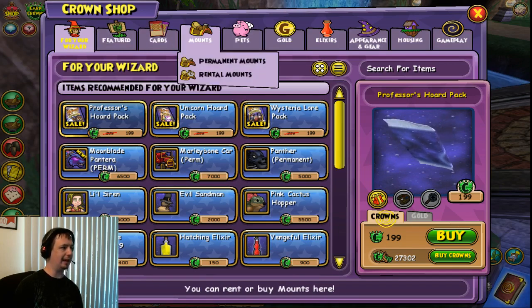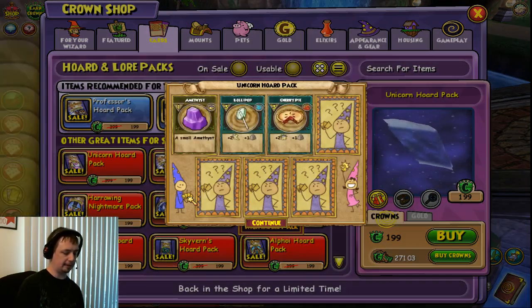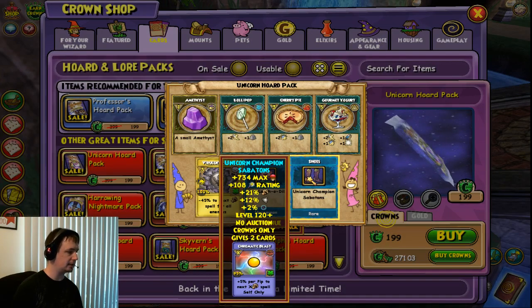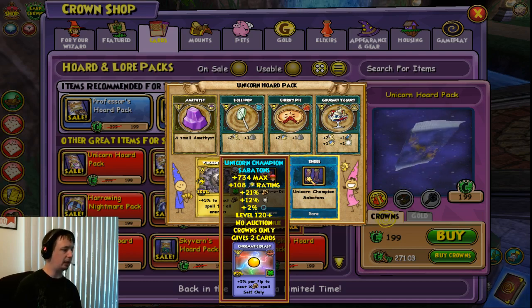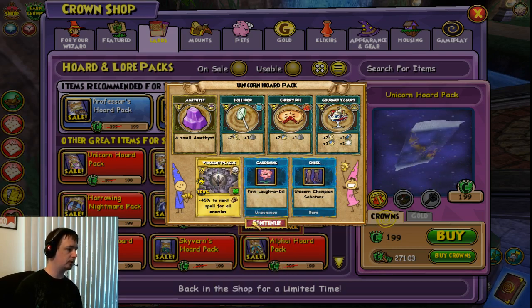Moving on to our 8th one, so we're at 80% now. Got some boots, looks like universal damage — nice. This could be good for pre-Darkmore, if I don't want to do Darkmore.